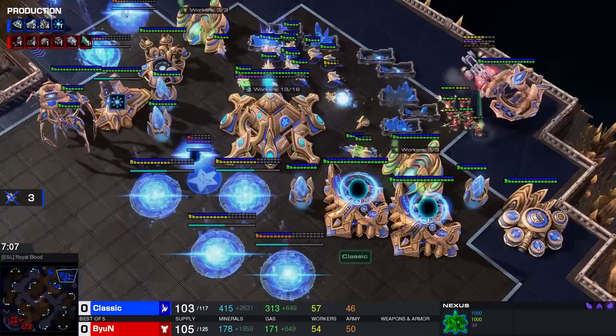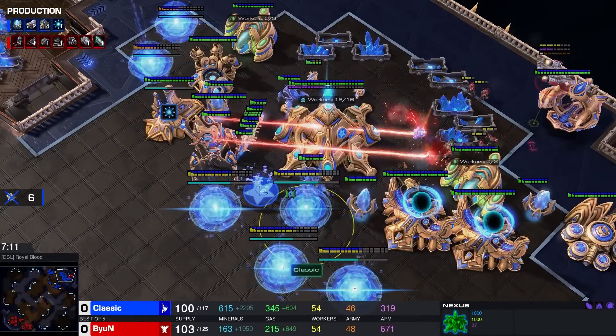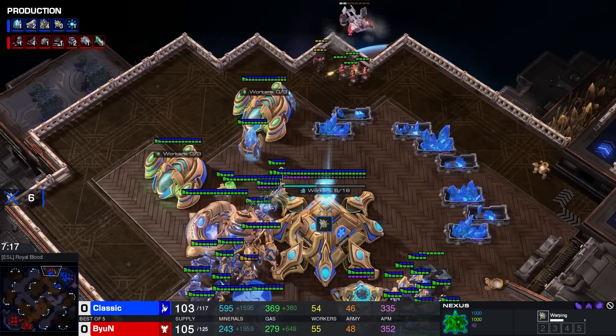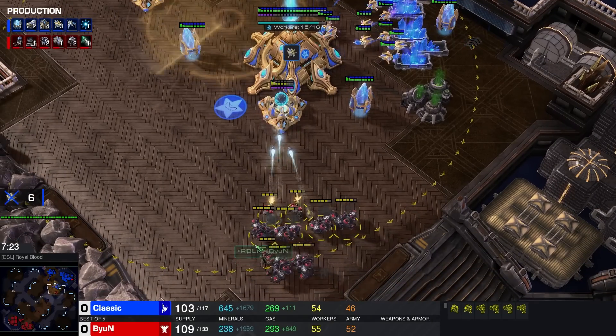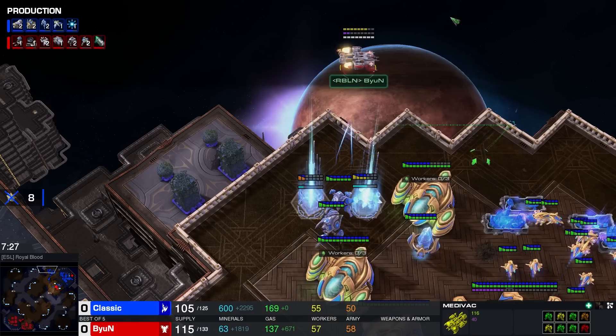I can't recall ever seeing this before. The Colossi is trying to help out and defend. Five workers have gone down — good start for Beyond. This is the issue if you don't have Phoenixes: you really don't have any way to catch these Medivacs. Another drop here hiding towards the natural, also dealing a little bit of damage. Colossi will show up and deal with it. At the same time, Beyond has three groups here just bouncing in and out of bases, dealing a ton of damage.